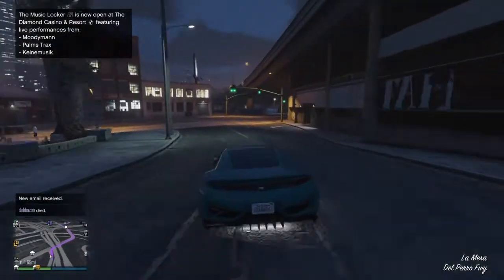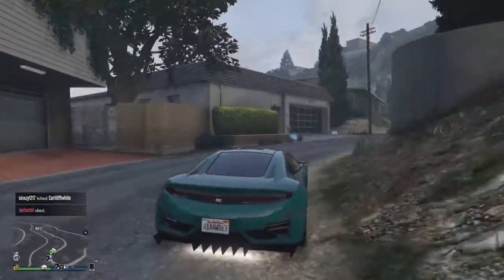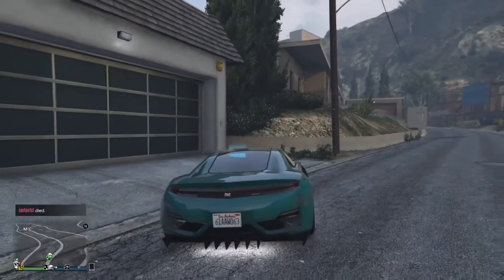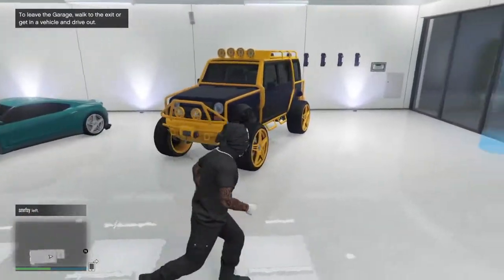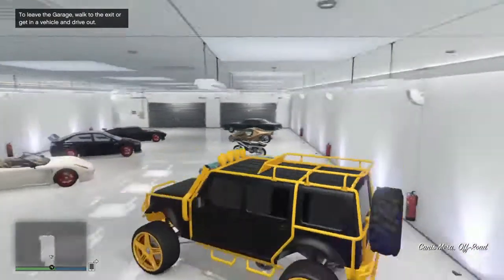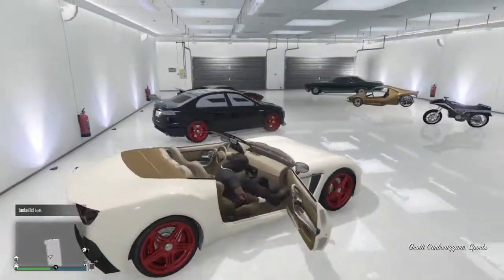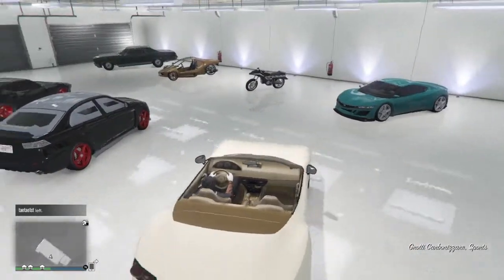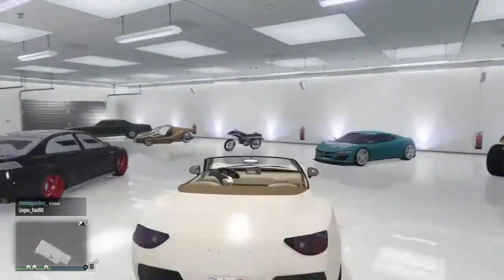Pulling up to my other house — I ain't got too much in here but I'll show y'all. This is the first house I bought in the game. These cars I bought when I really had no money, just messing around — especially this one, I just stole this off the streets and tricked it up. Played around with it a little bit, never drive it though. It's a smooth car but I don't really like it that much — nothing really special, just looks cream and red.